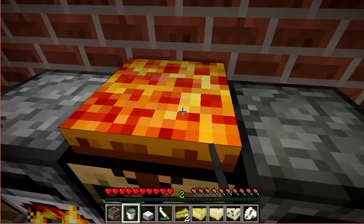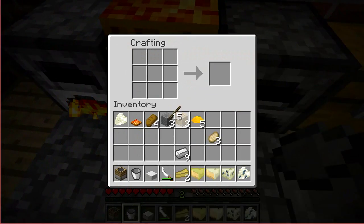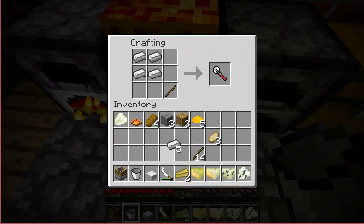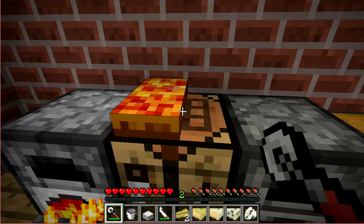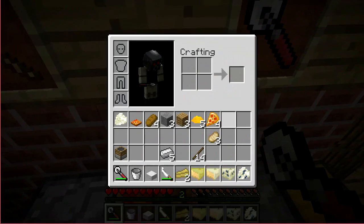Now you're going to need a pizza cutter to eat it. You need four iron ingots and a stick — a little pricey just for something to cut pizza, but eh. Boom, boom, boom — four pizza slices.